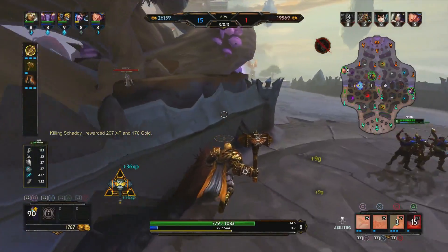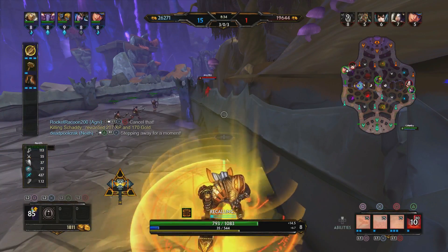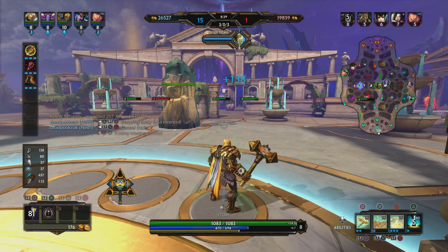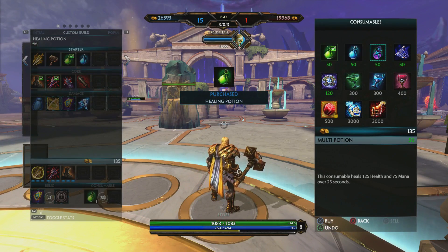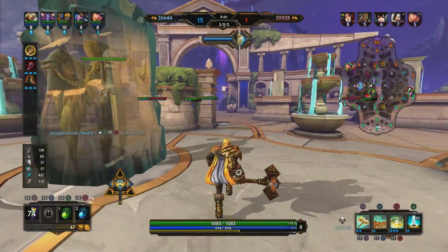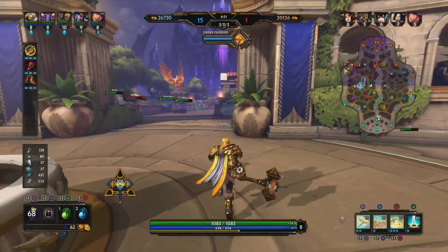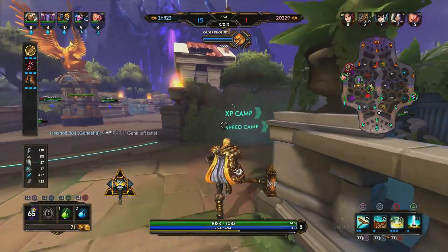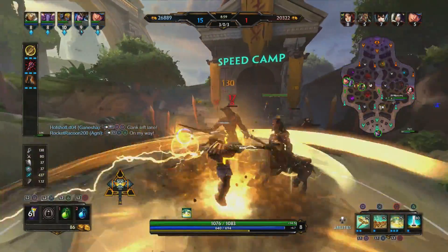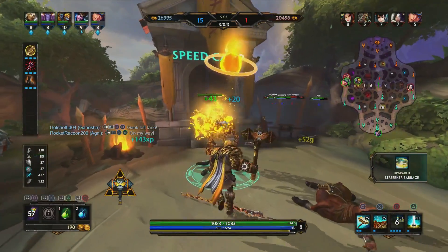Your magic damage heroes, especially your support, do very little to towers and structures. You really need your basic damage gods to head over and really take those towers out. Me and Nith stayed there while they went for purple — that is awesome. Of course, if that tower was at full health you wouldn't want everybody there just in case there was some rotation, but that worked out so well and without communication, that's awesome.